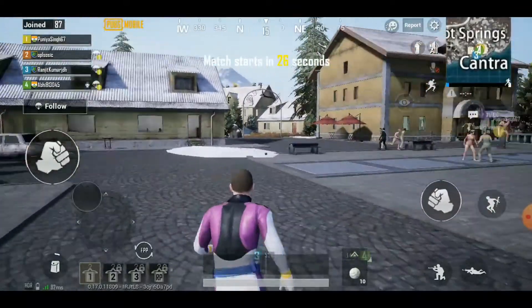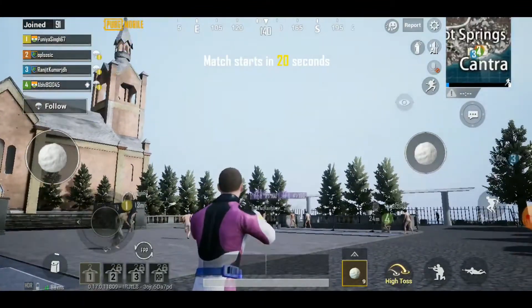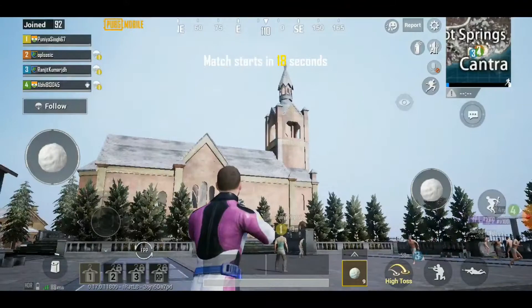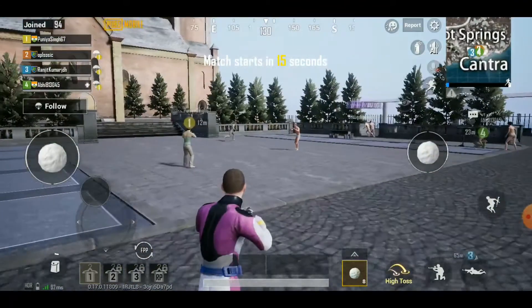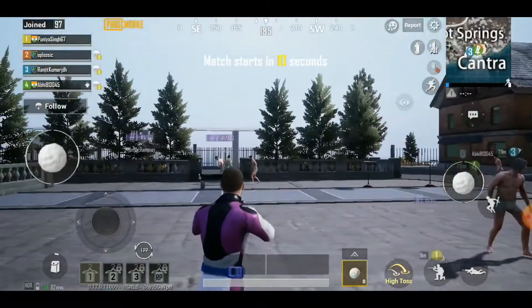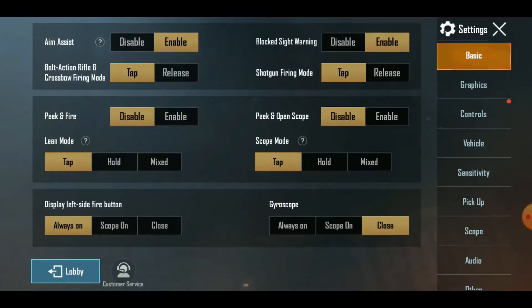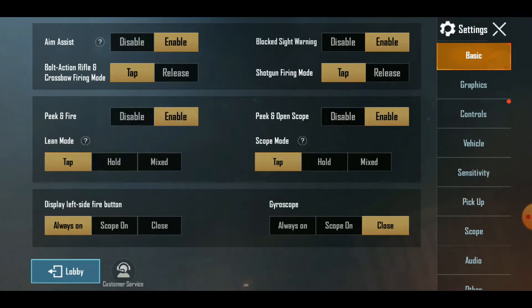Here are some tweaks you can do to win more chicken dinners. The first tip is called Peek from Behind Cover. This setting is so good that it's baffling it's not enabled by default. Peek and Fire allows you to pop your head out when you're hiding behind cover and shoot at enemies — only your head is visible to them, making it difficult to aim at you. Go to Settings, under Basics, and tap Enable next to Peek and Fire.